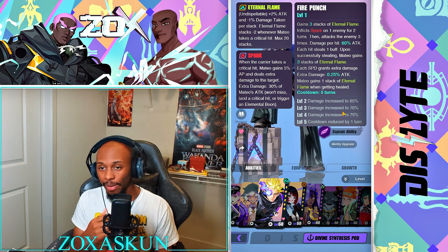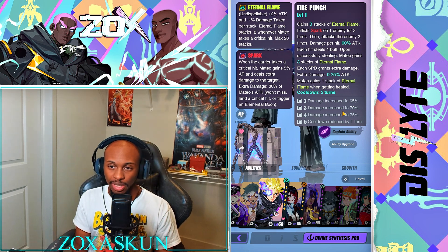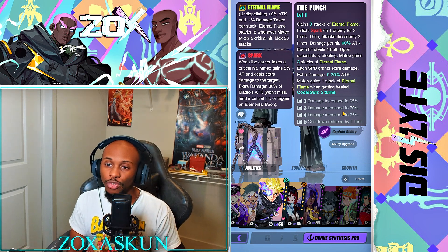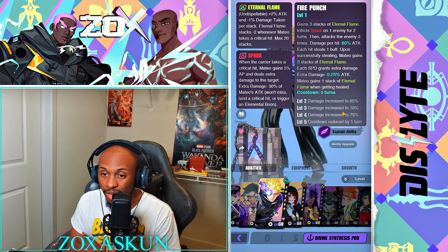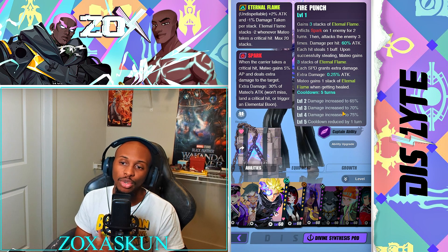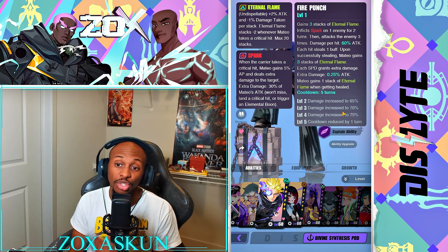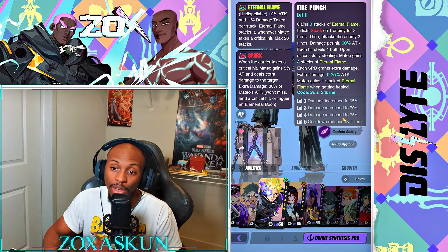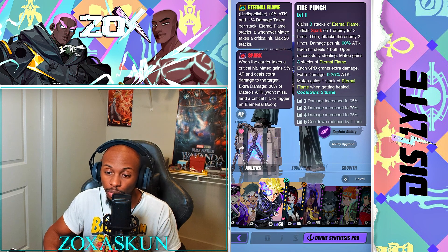Upon successfully stealing, Mateo gains three stacks of Eternal Flame, and each speed point grants extra damage of 0.25% attack. Mateo gains one stack of Eternal Flame when healed, up to 75% attack. Eternal Flame gives 2% more attack and minus 1% damage taken per stack, and loses 2 stacks when Mateo takes a critical hit. Spark causes Mateo to gain 5% AP and deal extra damage equal to 30% of his attack whenever the carrier takes a critical hit - it won't miss, land a crit, or trigger an elemental boost.